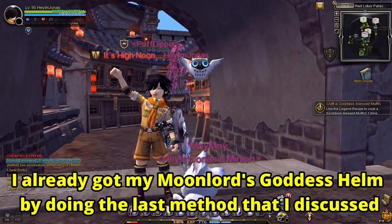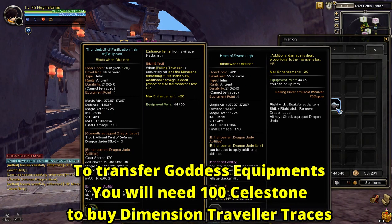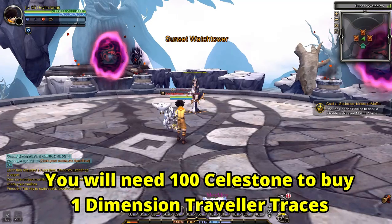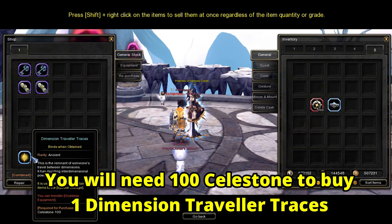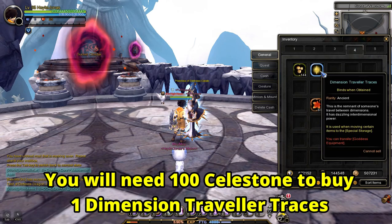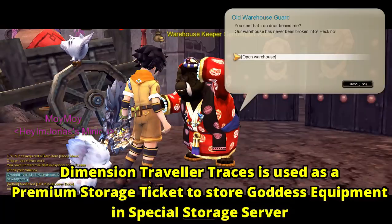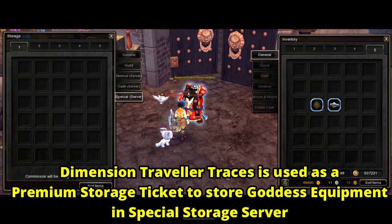To transfer Goddess Equipment to your other character, you will need to buy 100 Celestone in the Trading House, and buy Dimension Traveler Traces from the Sunset Cloister Store from the NPC Priestess of Darkness Kanell in Sunset Watchtower located at Red Lotus Palace Main Streets. This item is used when moving Goddess Equipment through the special storage server.